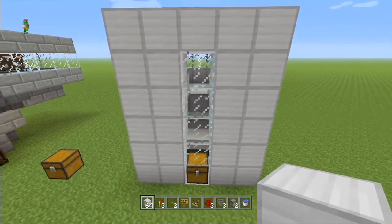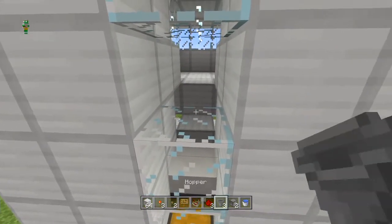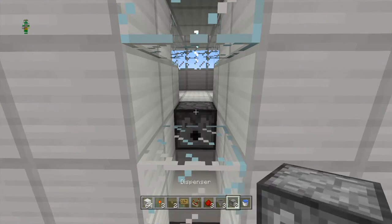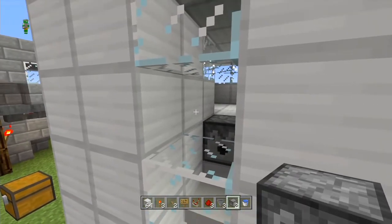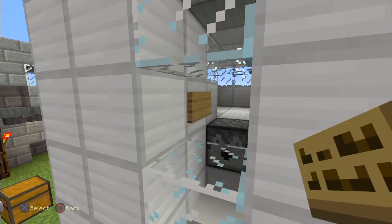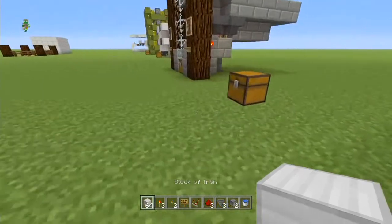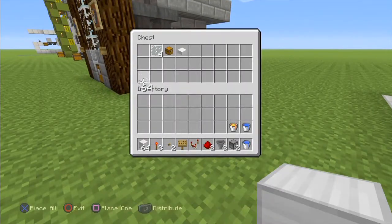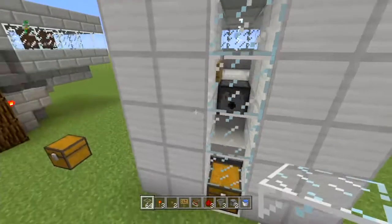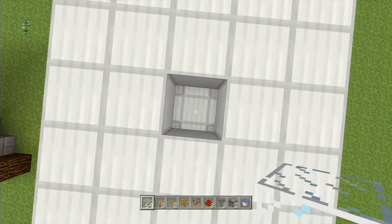You'll need to remove some of this glass so that you can get in here and place this dispenser facing outwards like this. Then on this block — just one block above it and one block away — place your sign, and then you can fill that back in with glass. Then come up to the top and look straight down the center of the hole.